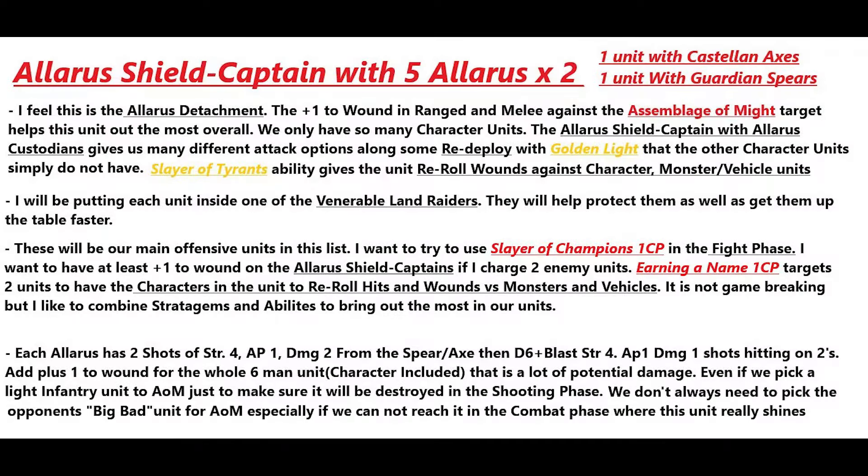Now for the unit breakdown — starting with our two units of Shield Captains with five Allarus Terminators. One group is equipped with guardian spears, one with castellan axes. The Allarus detachment's plus-one-to-wound in range and melee against the Assemblage of Might target helps this unit the most overall. The Allarus Shield Captain with Allarus Custodes gives us many different attack options along with some redeploy via Golden Light. The Slayer of Tyrants on the Allarus Custodes gives the unit re-roll wounds against character, monster, and vehicle units.